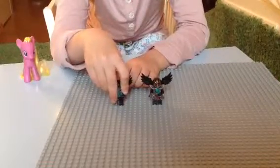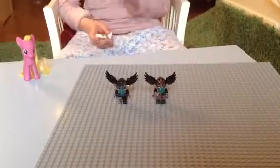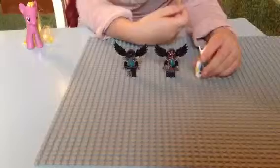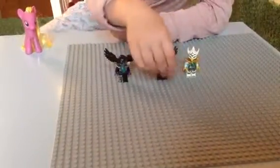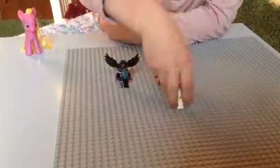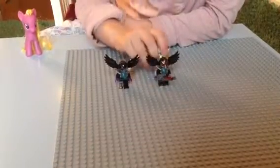Razor has wings on, but Ares doesn't have wings on right now. These are the three minifigs. Razor has a weapon here, but I think if Ares needs to not be seen, she's just doing like this and jumping on the back.